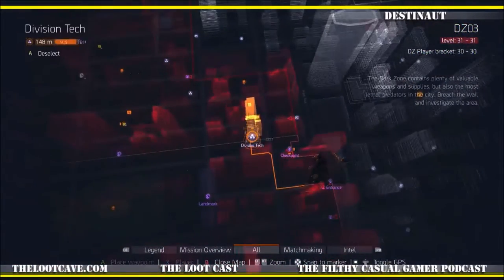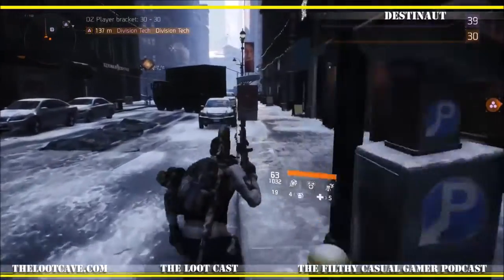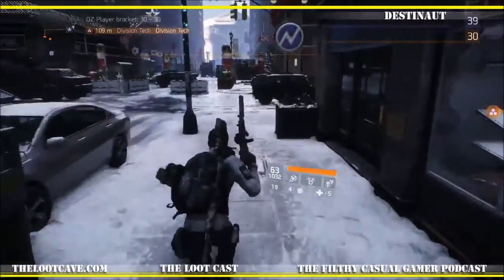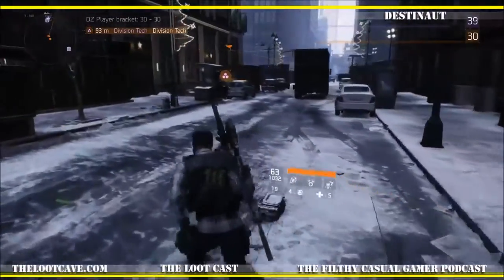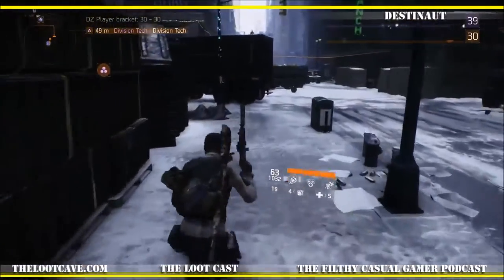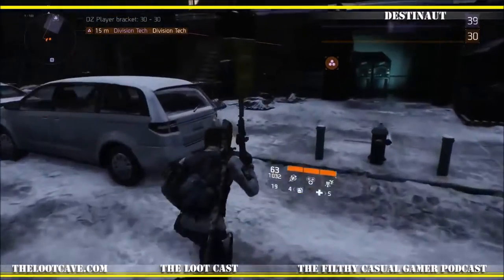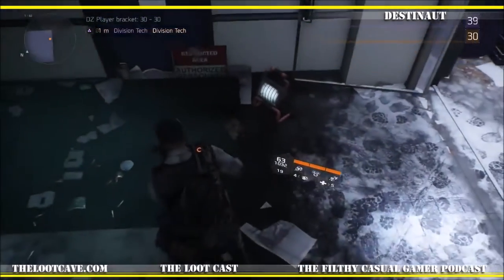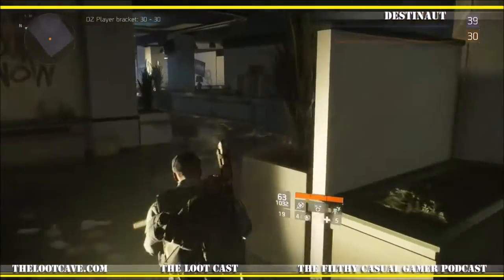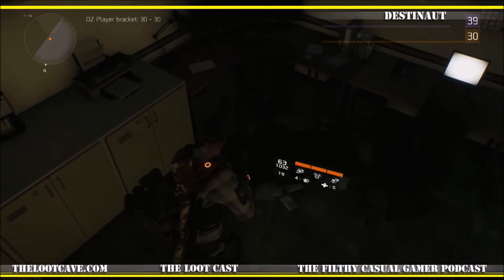Moving along. We already set the waypoint, so we're going to follow that up. Grab that Division Tech right there — I believe there's three or four, maybe two. There's more than one, let's say that. Right inside the door here, another case — someone's already looted it. And right around the corner here and over the desk, we're going to find another box. Right there in the corner there would be some more Division Tech.